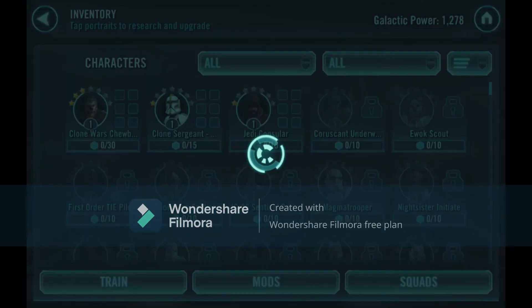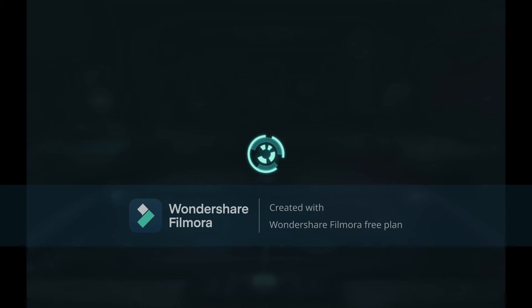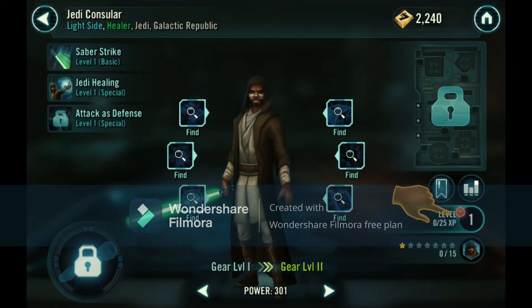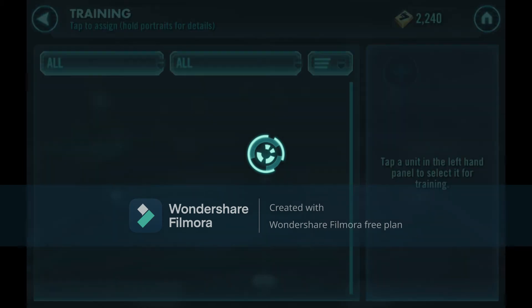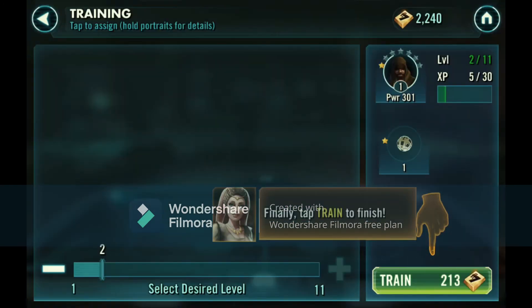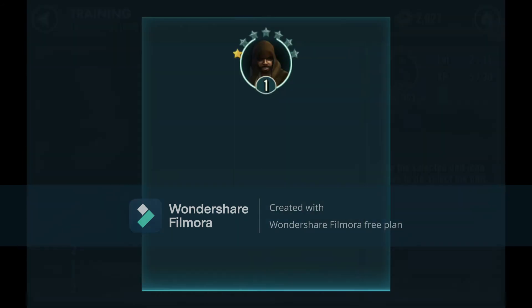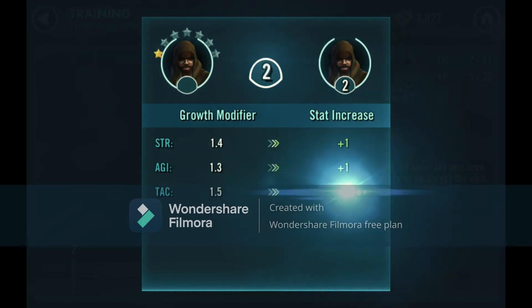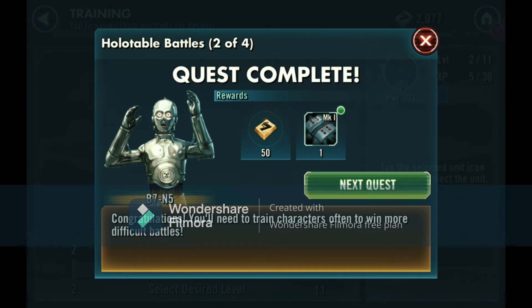Tap here for characters - pretty obvious. Now select Jedi Counselor - pretty obvious. It's doing some background downloading. We'll learn how to check on that. Now click on Level Up - this is how you level up your characters. Watch closely: select the currency, the cash, and now we are Level 2.